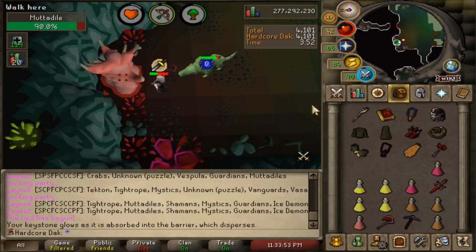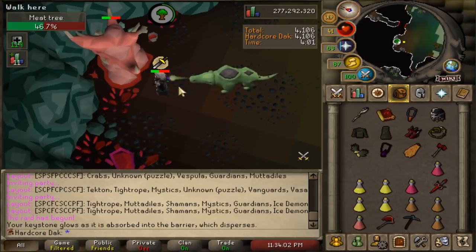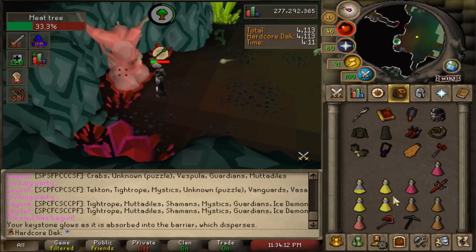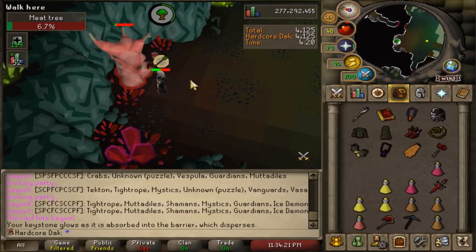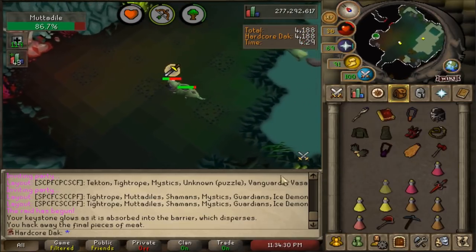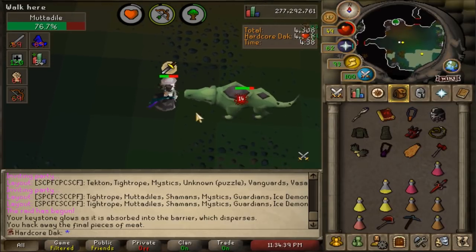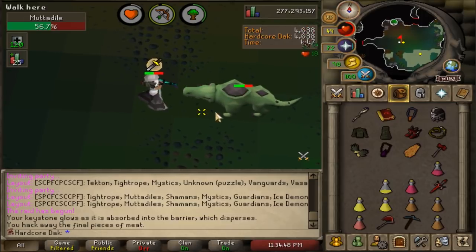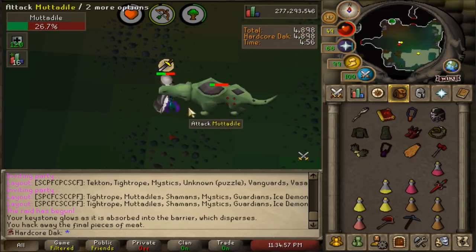When he walks up to you, you're supposed to turn off protect for melee. I got lucky there that he still used a range attack. When you try to heal up, the whole reason you stand close and protect from melee is that you protect 100% from melee but not 100% from range, making your protection prayers more valuable. The reason I run under him is to try to avoid him walking away and using a range attack.